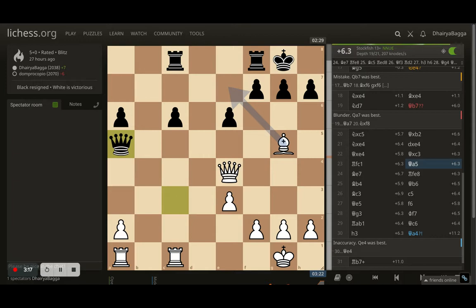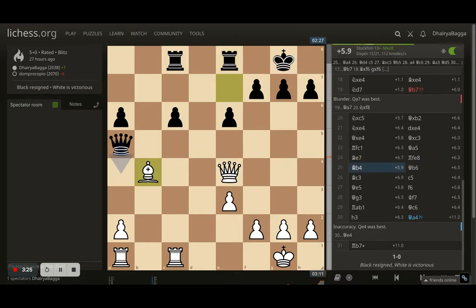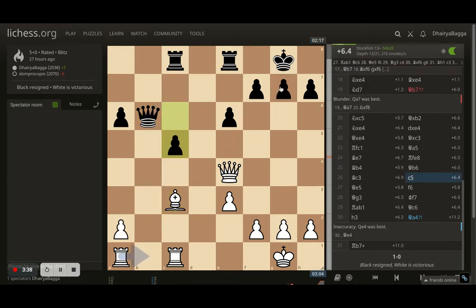Here comes queen to a5 so that the bishop is under threat, so I moved bishop to e7 attacking the rook. The rook was saved and now I got my bishop on to b4 attacking the queen again. Opponent goes with queen b6 and here I place my bishop on c3, willing to attack on g7.